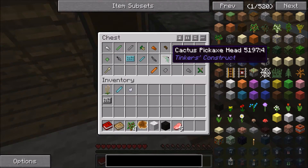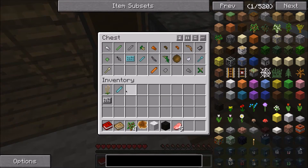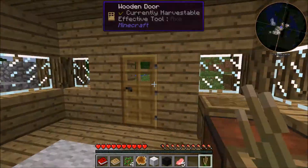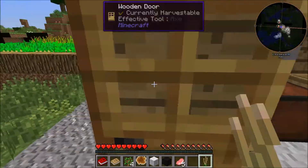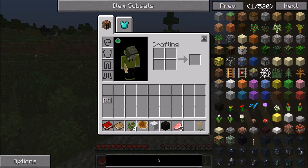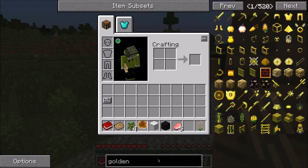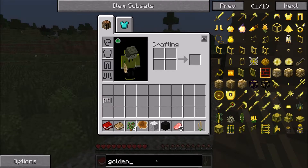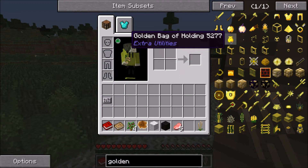Right now I can't really make anything good. What's that? Cactus pick head. This is a slime. There's so much stuff. I wonder if he put, like, golden bags in this. I wonder if you can type in 'golden bags'... I don't even know what they're called. Golden bag of holding.